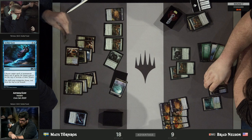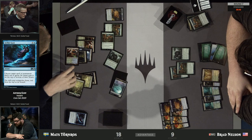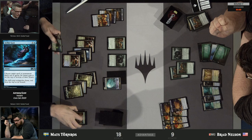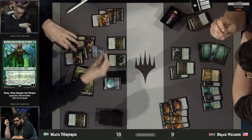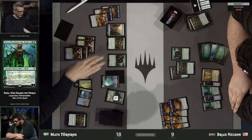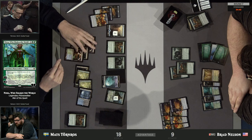Brad does have a lot of life to work with — that's eight food. Gilded Goose gets gobbled up by the opposing Wicked Wolf, also making a food on its way out, and then the other one makes a food too. And that is Nissa Who Shakes the World — finally! Waiting until Brad cast all his Casualties, apparently. Mats has been really relentless here: he cast four Hydroid Krases, Nissa, and Ugin the Ineffable this game. It is going to be very difficult for Brad to overcome that.